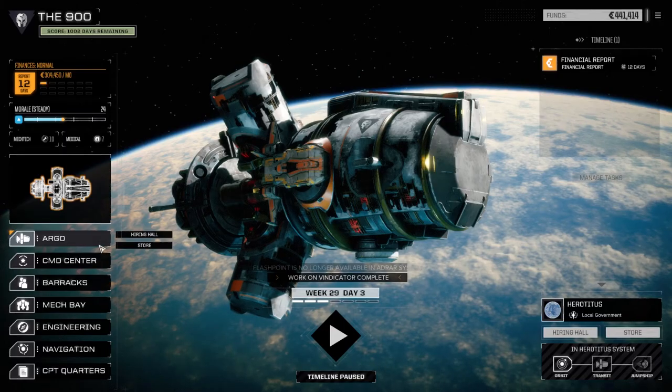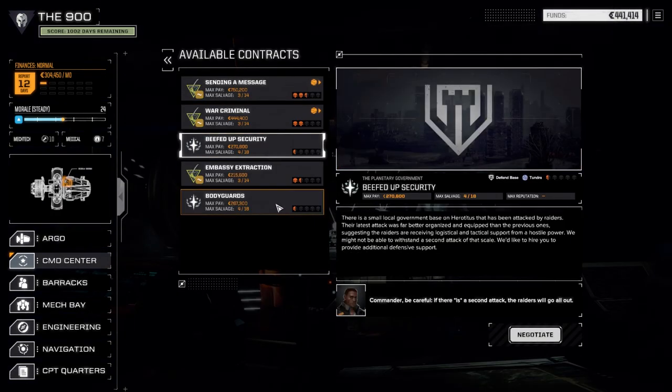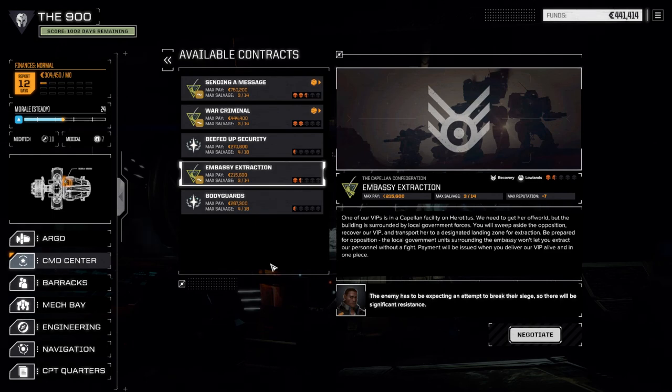Okay, bay 2 up and running. Looking at the contracts — we've got two half skull missions to wing off real quick, and then there's this embassy extraction which I think we should be okay with. What we'll do is bring the Spider in and use that to jump in, grab the VIP and get out while our main lance moves towards the extraction point, hopefully taking down some enemies so we can get some salvage. Then we'll move off this planet — hopefully there's another mission somewhere in here.